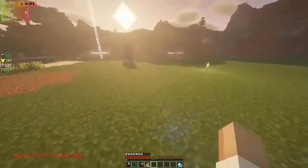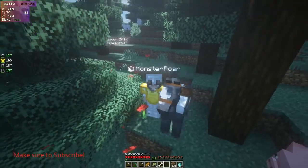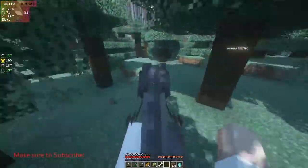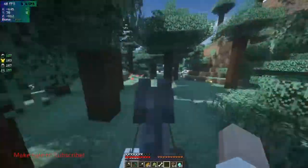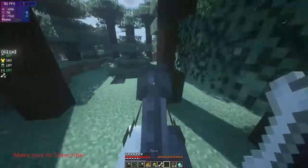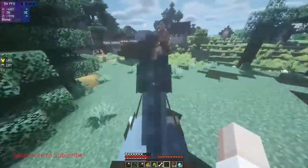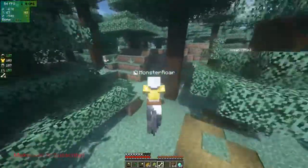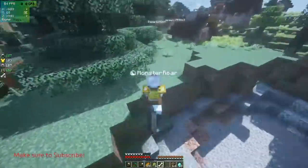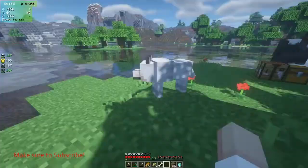I'm going to look for a horse and probably make the enchantment table. I'll see you guys in a second. Guys, I got this insanely fast horse — it jumps pretty high too, so it's a major upgrade from going on foot. I really want a dog now because I have bones from killing those wither skeletons. Surprisingly, I didn't have to kill a single regular skeleton for bones — I had to take a trip to the nether to get bones for a dog. I'm going to look around for one.